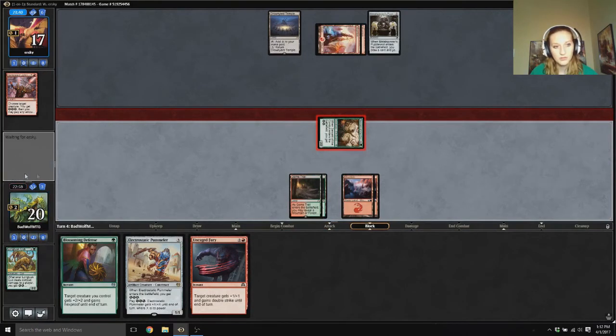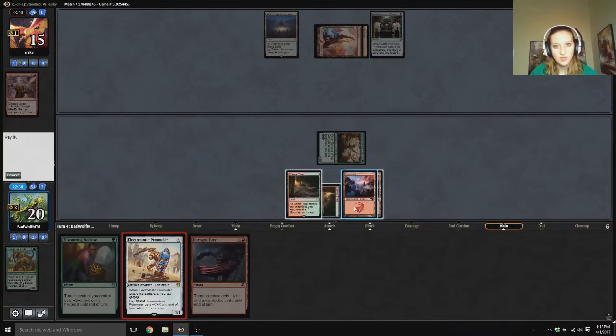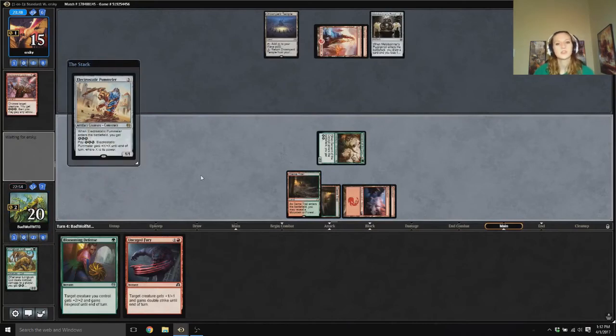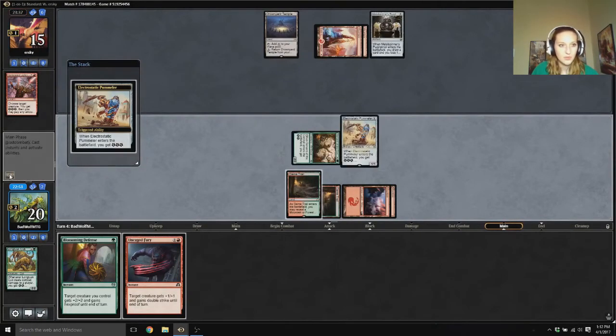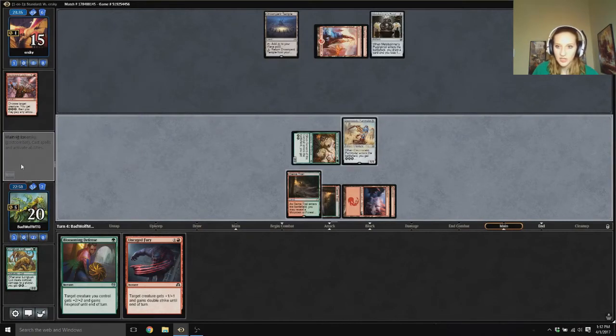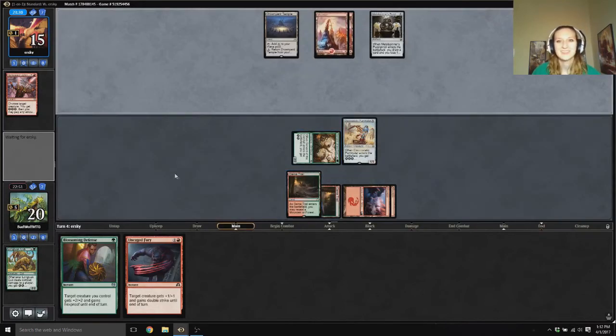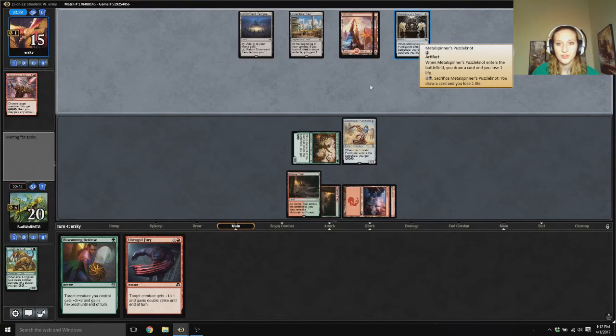Let's go Servant on the conduit swing. No blockers. Let's add a green and do that for Electrostatic Pummeler. I want my 3 energy, please. I noticed that when I was playing in paper magic, I kept missing some of my energy triggers, because MTGO does it for me — it makes it easy. Which is not good, that's not how I should be playing.